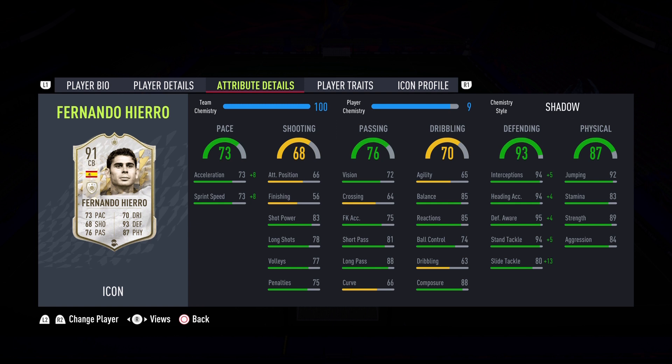Just look at the defending, guys. The first thing I see is those high 90 defending stats. Let's talk about the 73 pace — that is a big turnoff for a lot of people. But I've noticed if you have 73 or 75 and above and you put a Shadow chemistry style, he feels fast. And that is the case with Fernando Hierro.